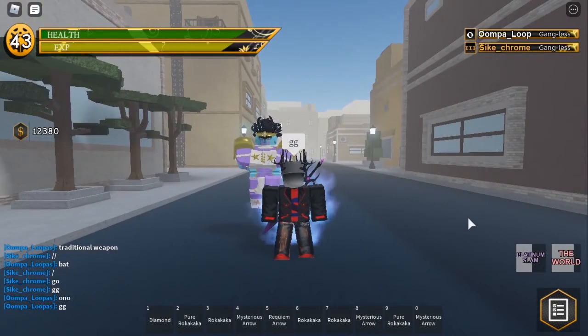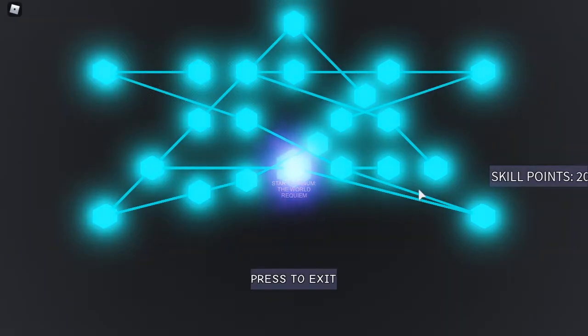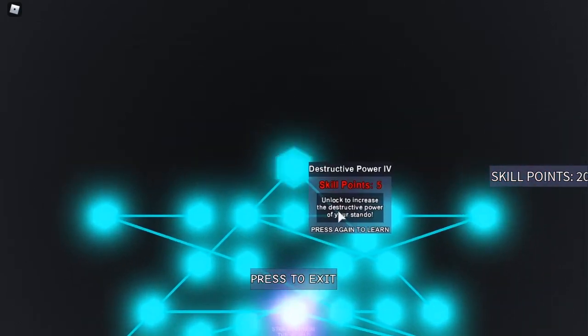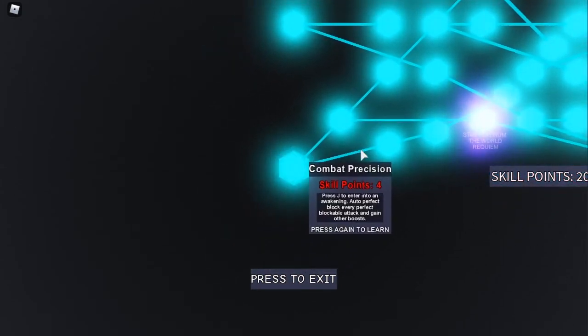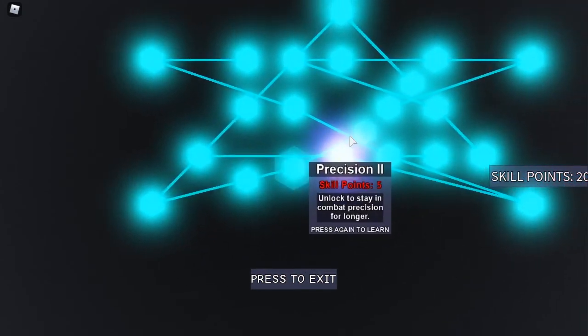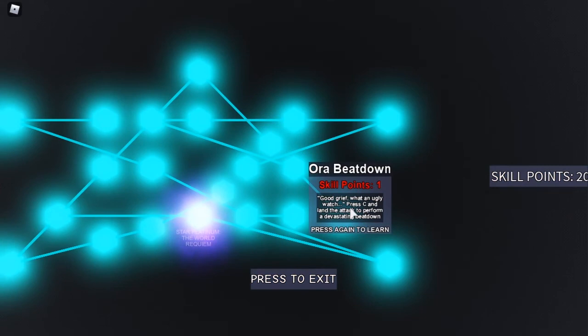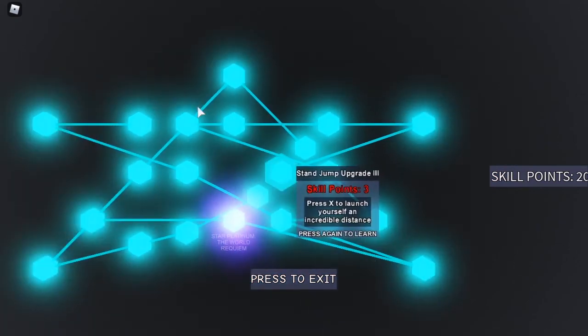That is the 1v1. This is Star Platinum the World's skill tree. It costs an entire 70 points to fill it all up — yes, I know it's a lot. Heading left, we get Destructive Power 1 through 5. Off Destructive Power 1 you can get Combat Precision levels 1, 2, and 3. Off Destructive Power 3 you can get Aura Beatdown, Platinum Slam, Stand Jump, and Stand Jump Upgrade levels 1, 2, and 3.